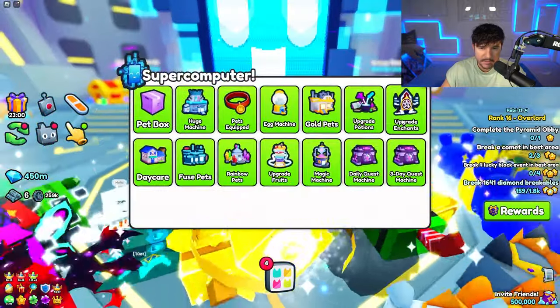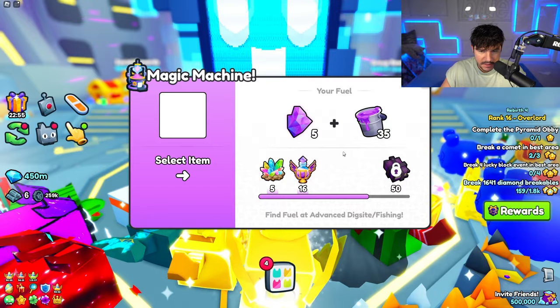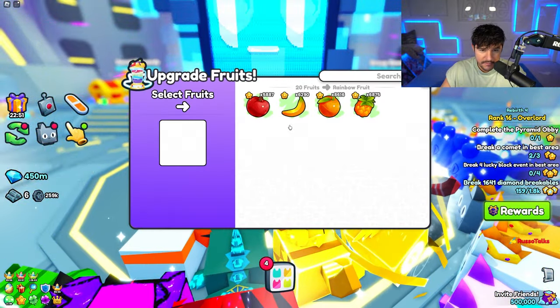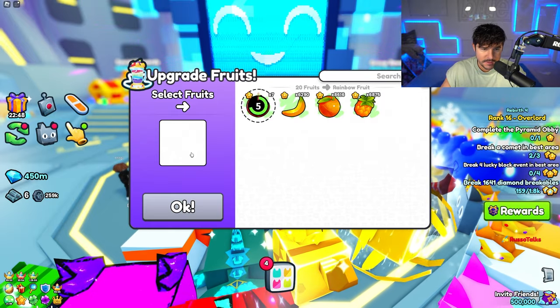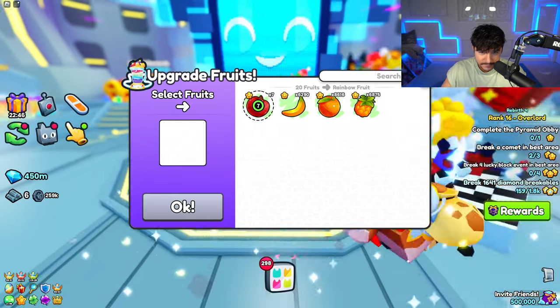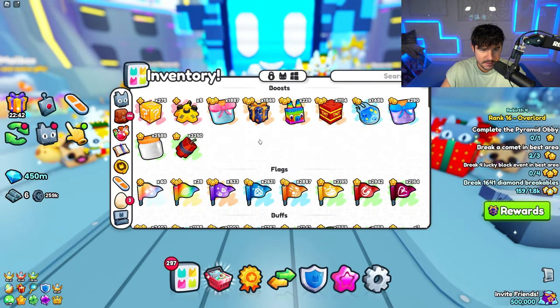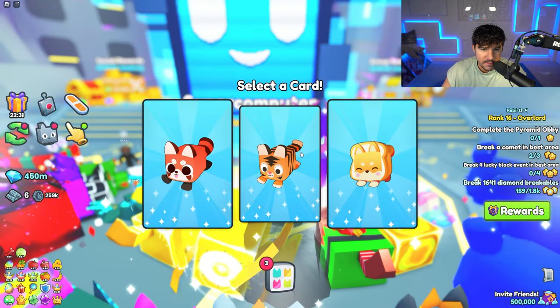I wonder if they're going to add a new tier after rainbow. The magic machine — we don't have enough for that upgrade. Upgrade fruits — let's upgrade these apples and get some rainbow fruits. And I always forget to use fruits, so we need to pop some on. Also forgot about the daily quests.